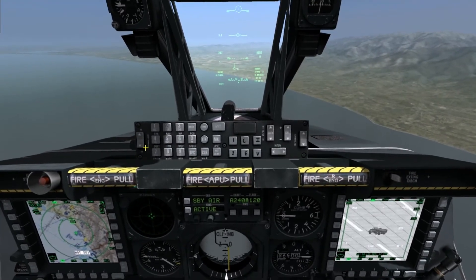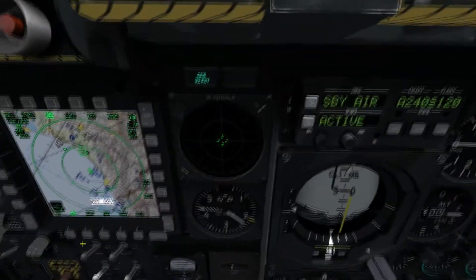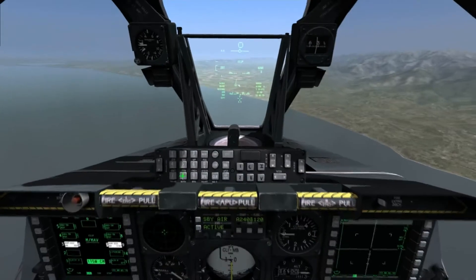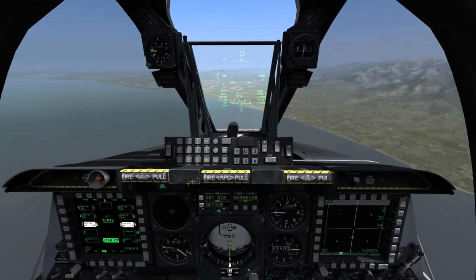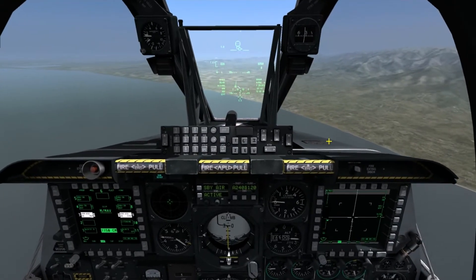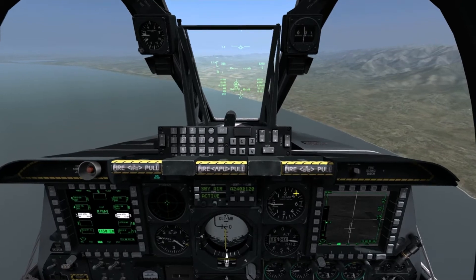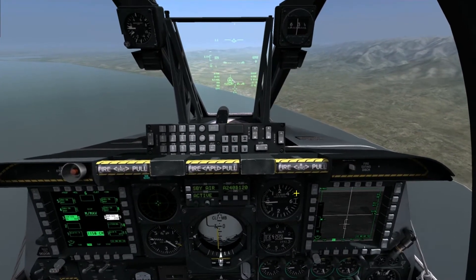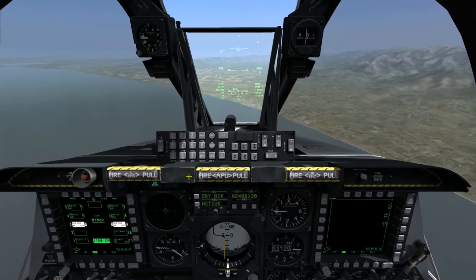And now we need to switch to the Maverick and select the Mavericks in the DSMS. Now we just need to slew the Maverick to the waypoint and fire. So we'll do that with holding V to zoom in, and lock using TMS Forwards, which is Left Control Up.